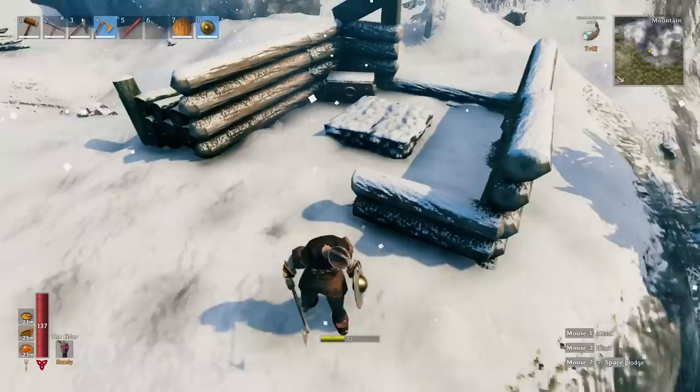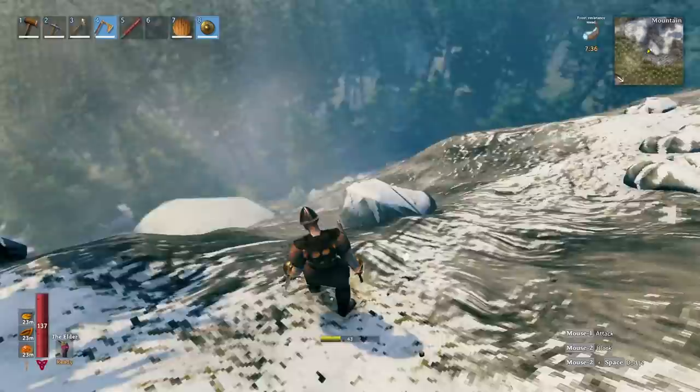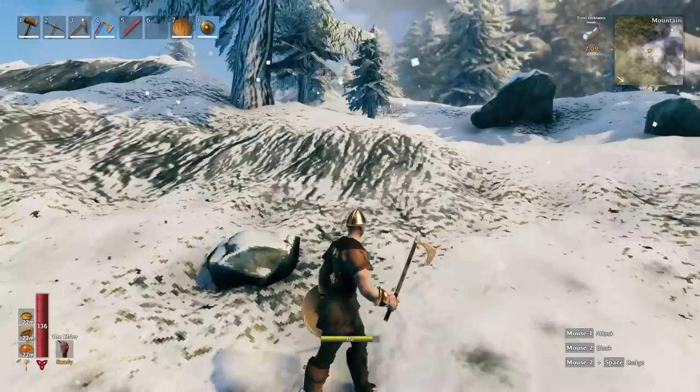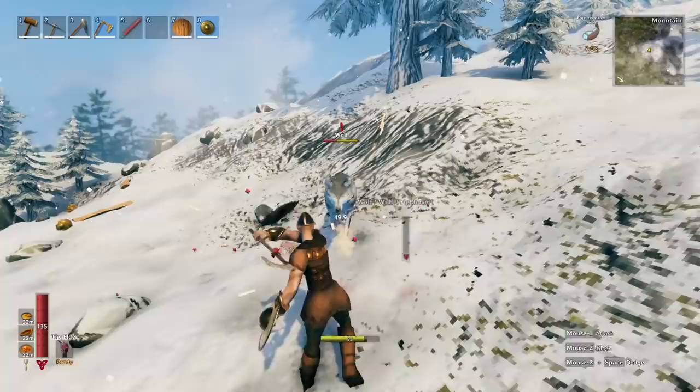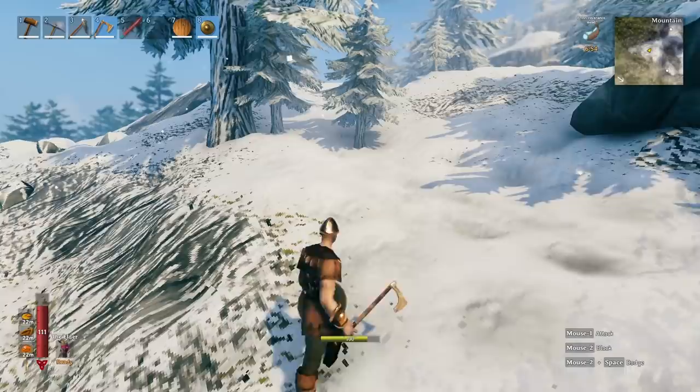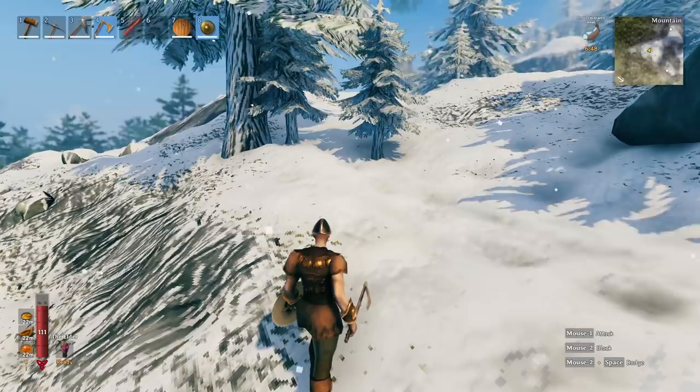We were able to do that with no problem — didn't even run into any wolves. We had our frost mead so we could get up in there. Just in case you do run into a wolf, here's a single wolf — we parry him, go in for an attack, and take one hit. Ideally I should have parried twice, but we got it. You can also run an archer build, though I don't recommend dropping to two stamina foods.